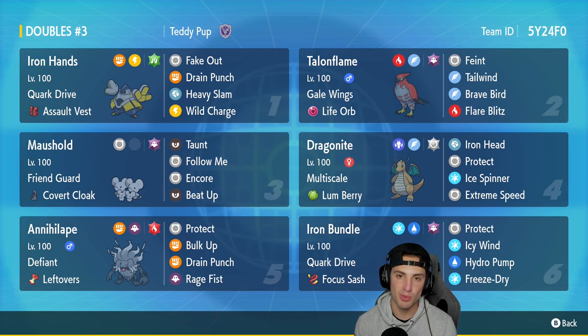In the second slot we have Talonflame — haven't used this Pokemon in a good while so I'm super excited. It has Gale Wings as its ability with Life Orb, so it can do some crazy big damage. Its moves are Feint, Tailwind, Brave Bird, and Flare Blitz.